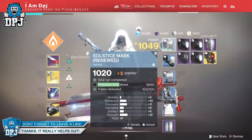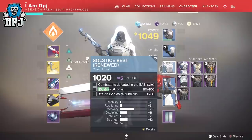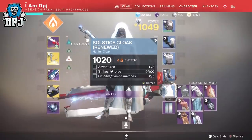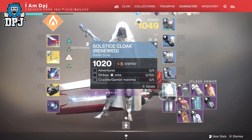Solstice is here and its main reward is pretty looking armor. A lot of these armor pieces to upgrade require you to generate orbs — solar, void, and arc. Some require generating them in strikes, others not. Today I bring you what in my opinion are the fastest methods in doing this for certain pieces of armor, and it's the same as last year.